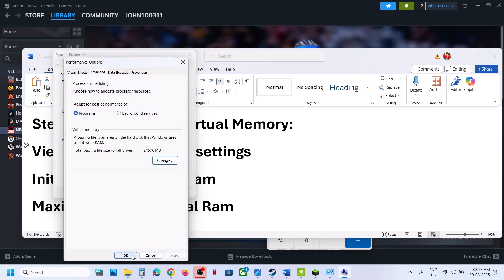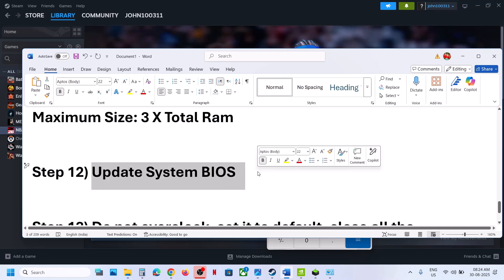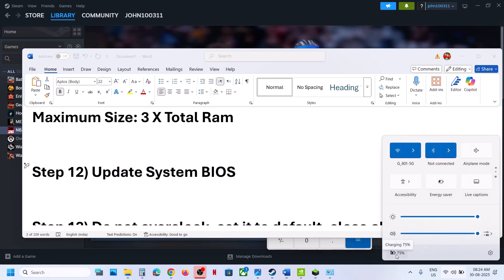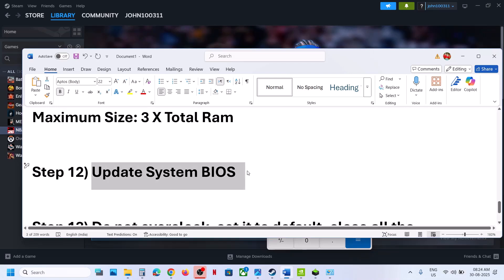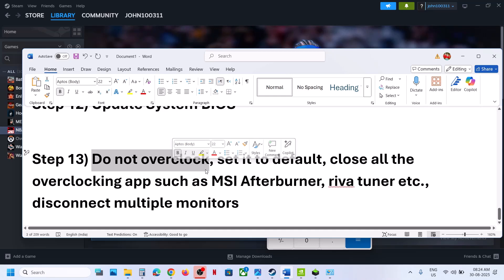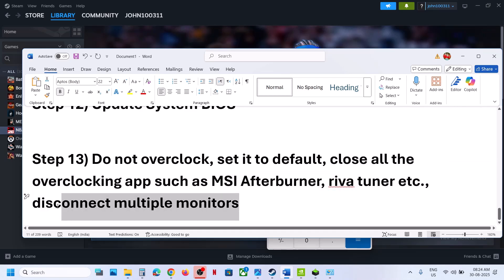The next step is to update the BIOS. Go to your system manufacturer's website — Dell for Dell computers, Lenovo for Lenovo, etc. Select your model number and update the BIOS. For laptops, make sure the battery is above 10% and the AC adapter is connected. After the BIOS update, log into the computer and launch the game. The last step: do not overclock. If you have overclocked your computer, set it to default and close all overclocking applications like MSI Afterburner. Try launching the game on a single monitor if you have a multiple monitor setup.